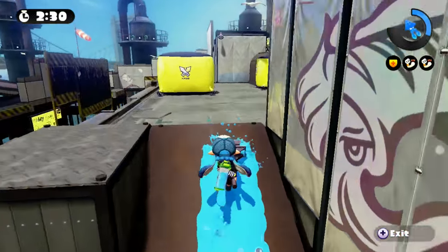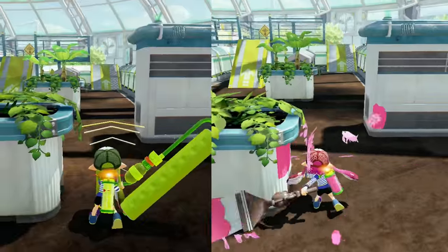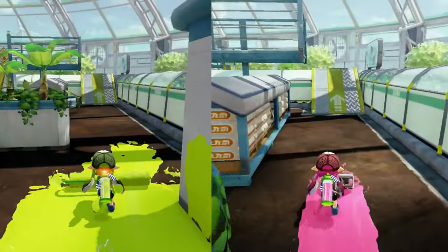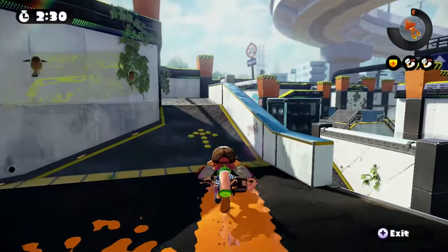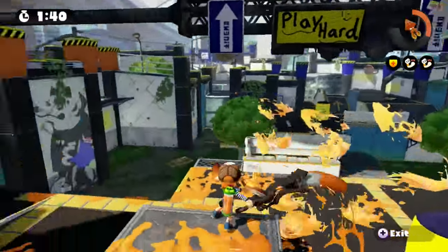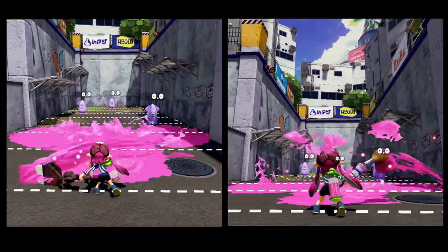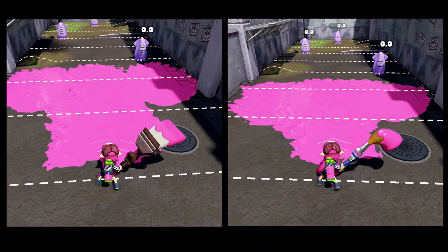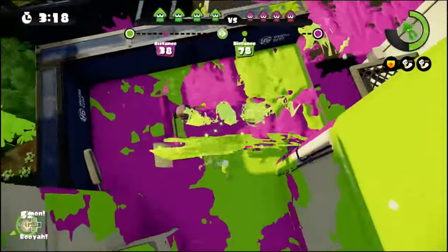The Octobrush is a roller class weapon, and unlike most roller class weapons, it paints a very thin spread of ink. So you're not going to be painting effectively by rolling, but rather by flicking continuously. Specifically for the Octobrush, it has a wider range of attack than the inkbrush, and this can really help in getting some solid splats.